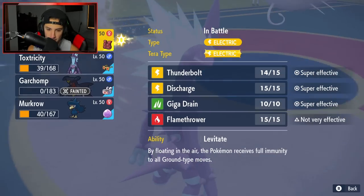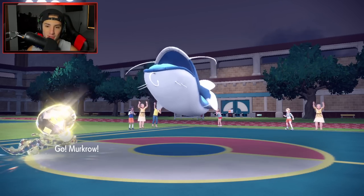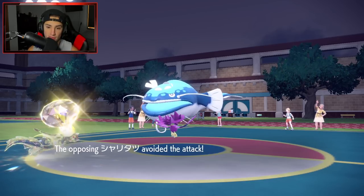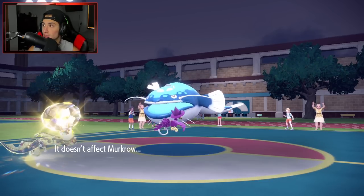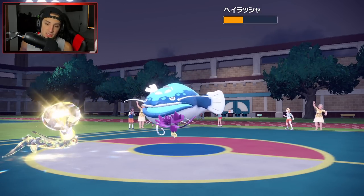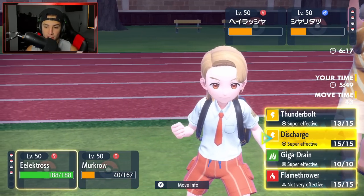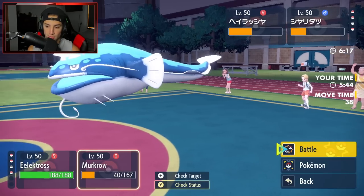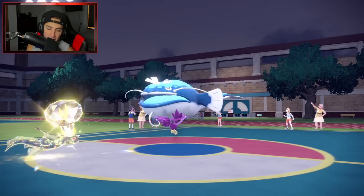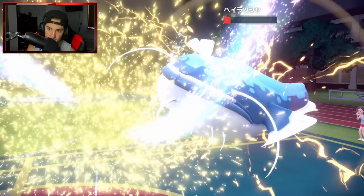Dodonzo coming out — I could get a Paralyze here with Thunderbolt too. He goes for EQ. I have Levitate! My fault — Levitate, thank you very much! Levitate coming out here. You're getting Hazed — I'm not dealing with you. I'm doing half damage. Doesn't even need to Haze. Actually, I outspeed! I feel like I have to Haze it though just so it doesn't do a lot of damage. Going into a Haze to slow it down and take off all stat changes. Thunderbolt comes out — we're saying bye-bye. I killed a Dodonzo! I did it! Played it nicely — Levitate Electross rocking out.